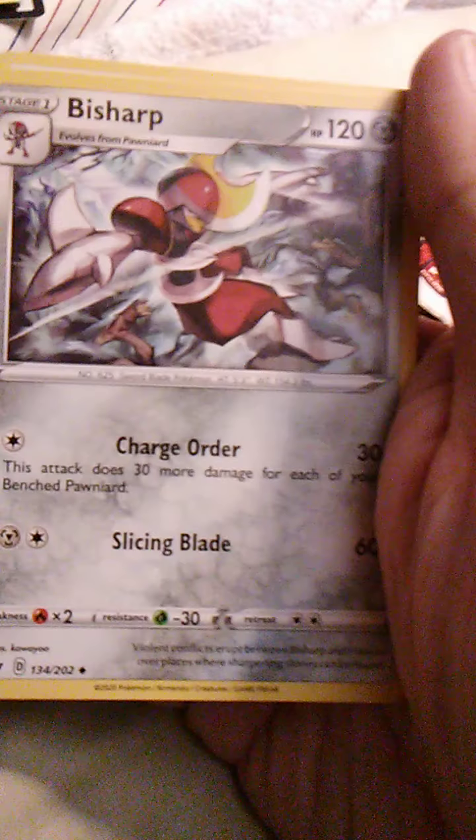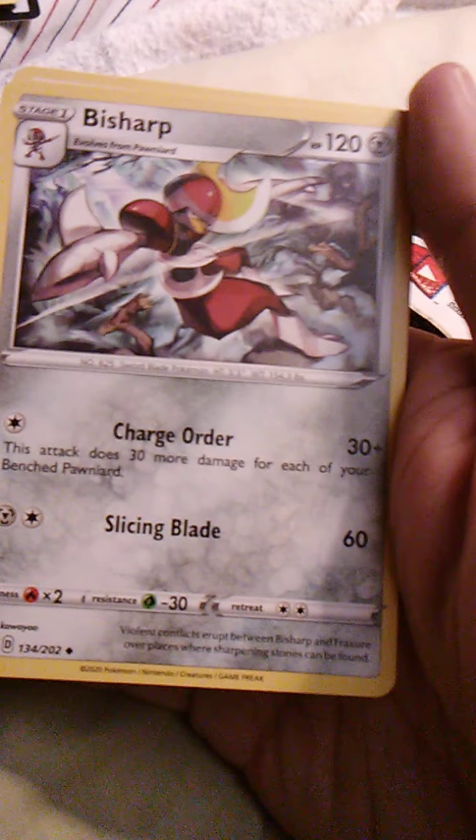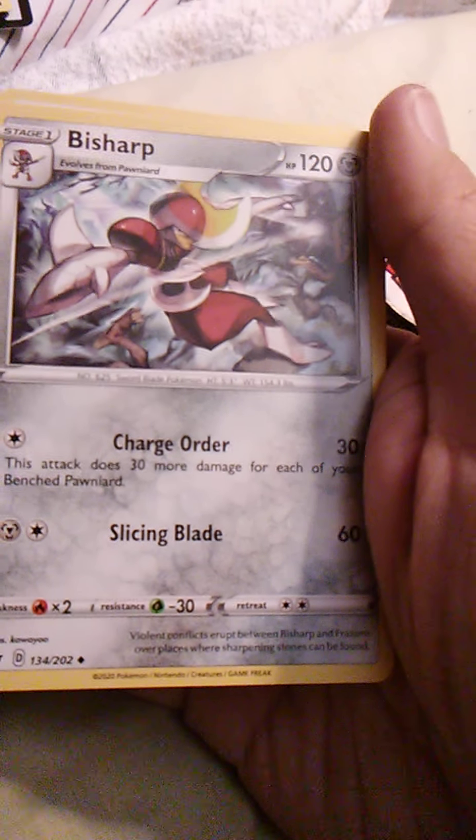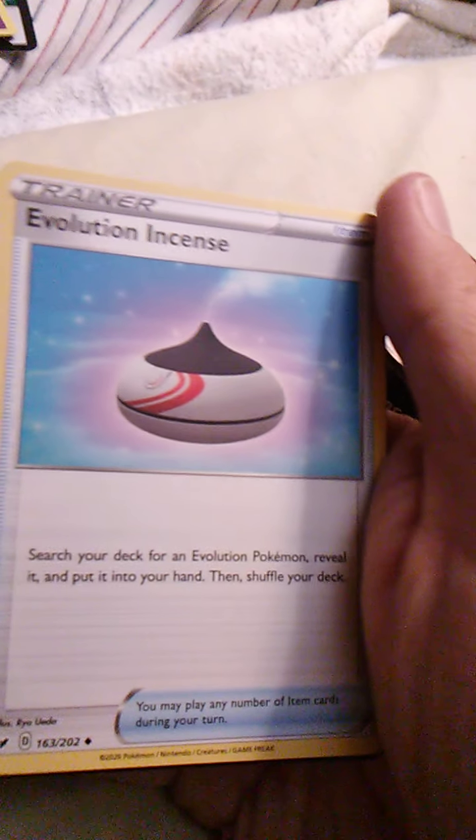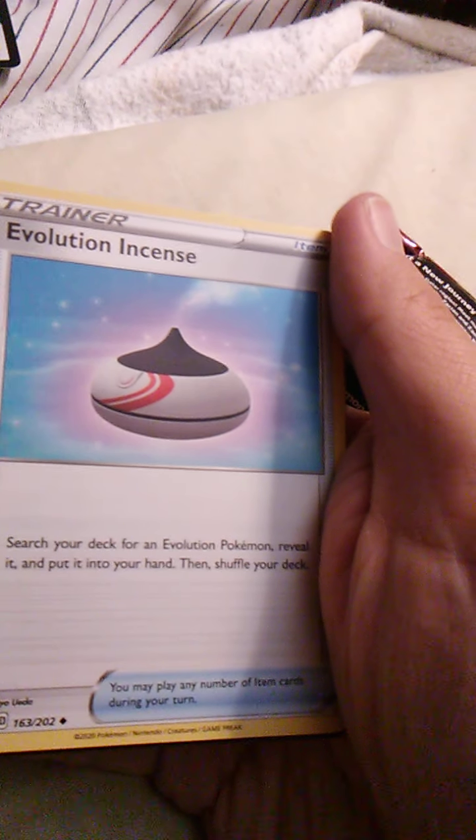And speaking of Bisharp, we do have Bisharp with Charge Order and Slicing Blade. Again, when your hands are blades, it makes sense. Here is Evolution Incense — that's neat, I don't think I've ever heard of that. And a Loot Card.